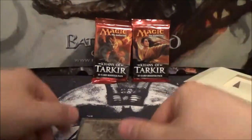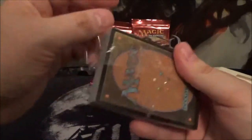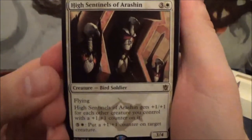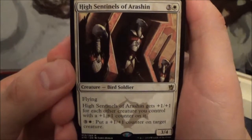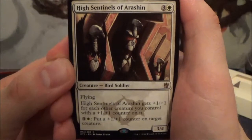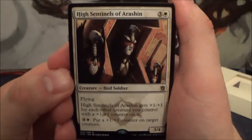We've already taken a look at Ivorytusk Fortress, so let's crack this open. The other Rare in the deck is High Sentinels of Arashin — a four-cost 3/4 Bird Soldier with Flying. High Sentinels gets +1/+1 for each other creature you control with a +1/+1 counter on it, and you can pay four to put a +1/+1 counter on target creature. This guy gets stronger for every creature you have with a counter, and he has the ability to put counters on things — so he's pretty cool.